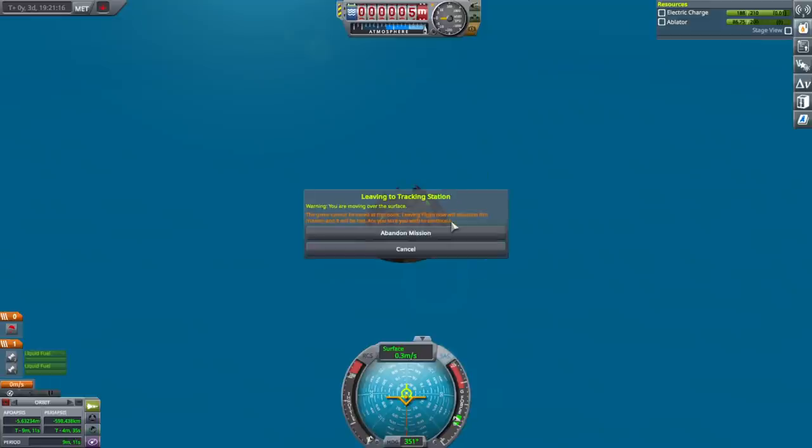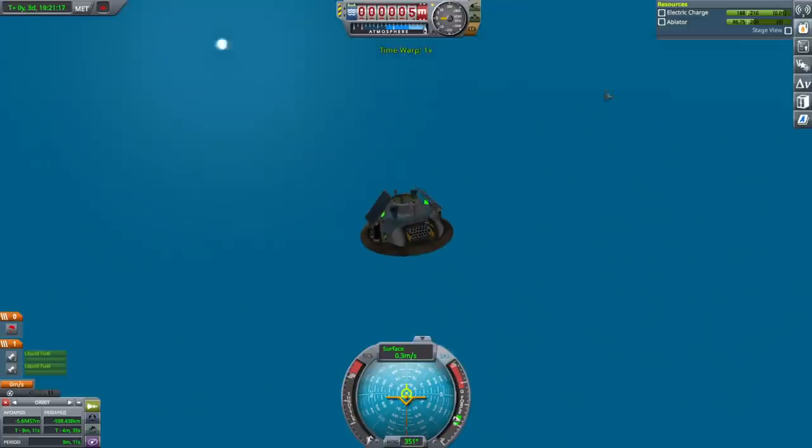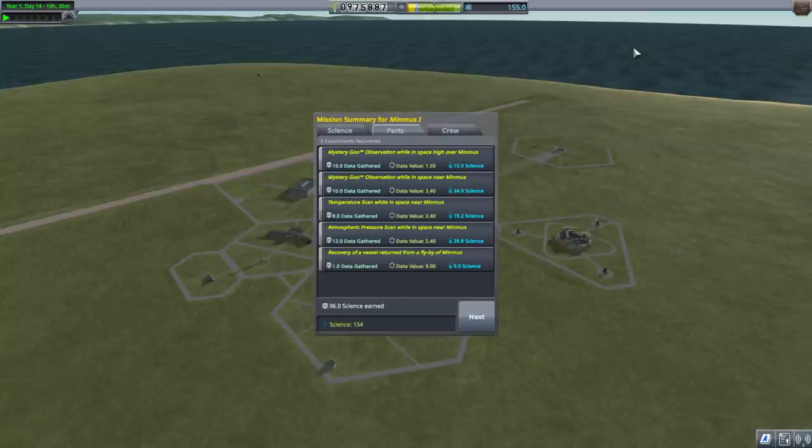We'll have to go to the tracking station to recover it quickly. Wait — it says abandon this mission and it will be lost. I should have tried to aim for ground. How far off the surface are we? It's a little bit less than 20 minutes. It allowed me to recover the vessel just now while I was in time warp! I just clicked recover vessel — it worked. I don't understand these things. 96 science! Have they provided us with floats? I mean, seriously — if you're going to have stuff sink, can you just give us floats? Maybe there's floats somewhere. 96 science, and we were pretty close to the KSC.